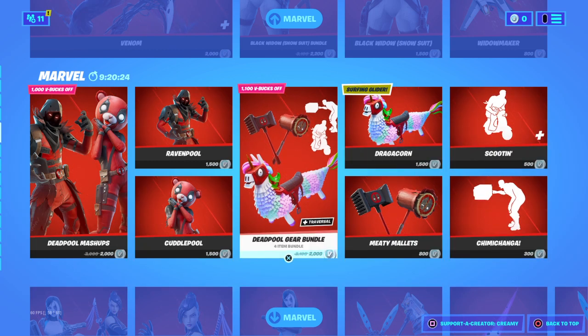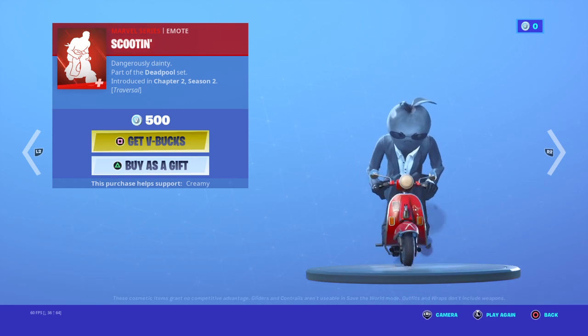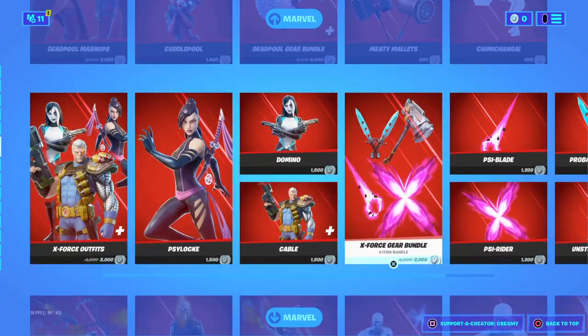There's a scooting glider with like a dragon corn style — it's scooting along. And then we've got the X-Force outfit and all of the X-Force stuff.